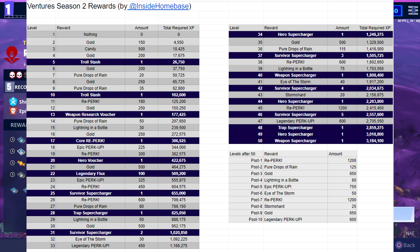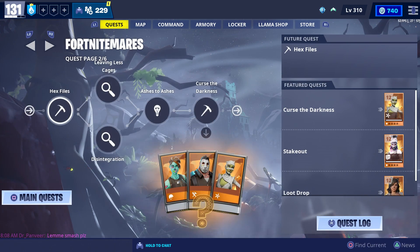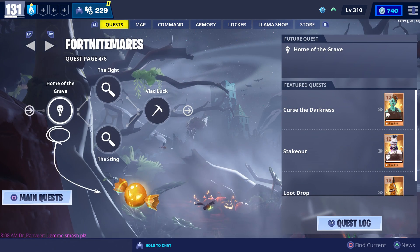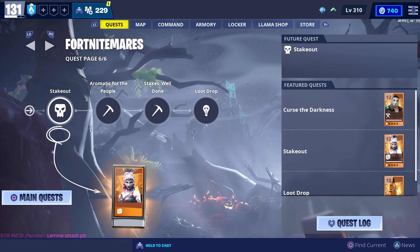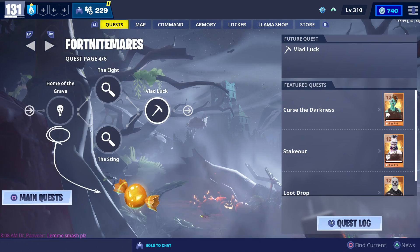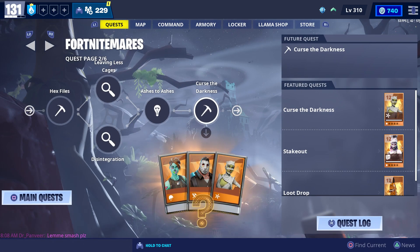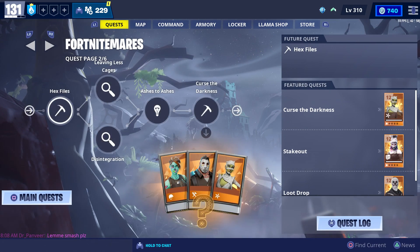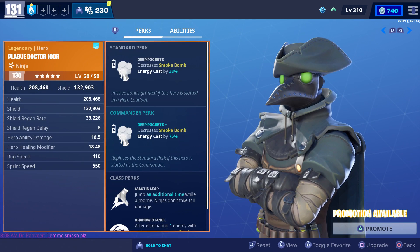The Fort Nightmares quest line also returned and there's a total of six pages. Scrolling through each of them, it looks like you'll have a chance to earn Sanguine Dusk, as well as some gold, some candy, some more gold. You also have the choice between Gold Trooper Hazard and Sarah Hotep, and some more candy. Those are some of the major rewards that you'll get from the Fort Nightmares quest.